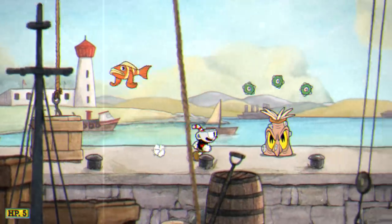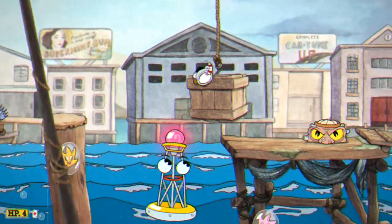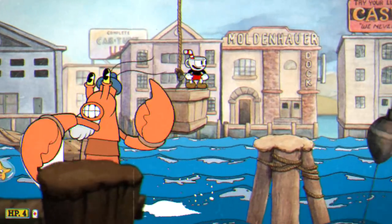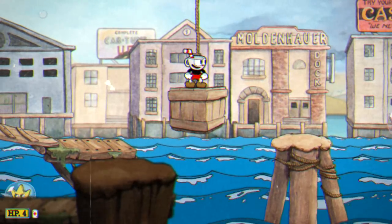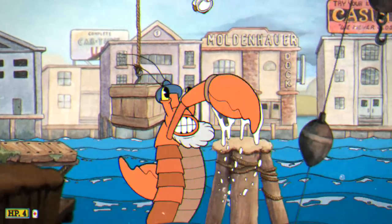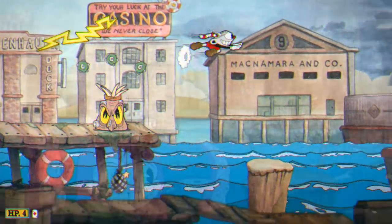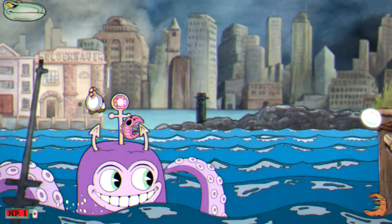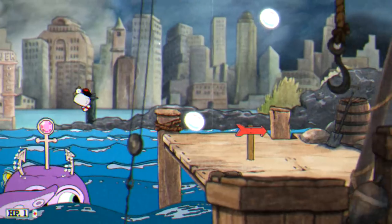In World 3 we have two of the harder run and gun levels, including Perilous Piers where I recommend trying to get that invincibility by parrying some of the fish, although it can be quite difficult. Mostly what you want to do here is try to save all of your lives for the end with some quick thinking and dashes through the enemies, then making sure you can stay alive on the octopus ride at the very end to reach the end of the level without shooting.